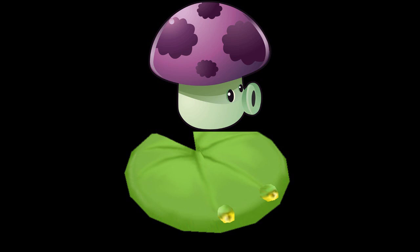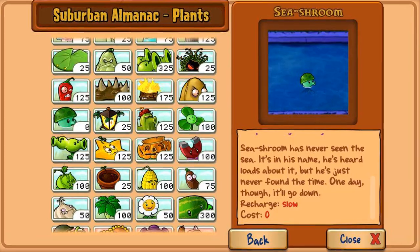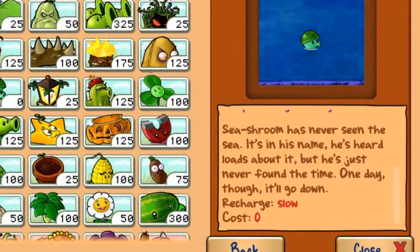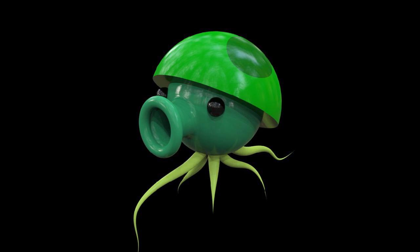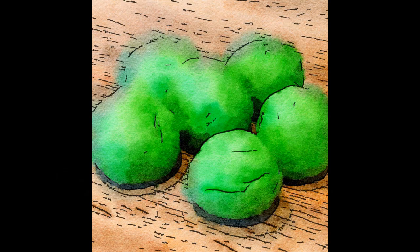I don't really see the appeal behind a water-exclusive Puff Shroom. By the time you get any zombies in the water, you'll have enough sun to use Puff Shrooms with lily pads, and if you don't, then the joke's on you. He recharges at the speed your nan takes a dump. He also severely lacks a Puff Shroom's backward compatibility — yes, he can technically use them in the pool, but at the cost of 75 sun. Honestly, don't bother with this bogey-coloured tripe, just use Puff Shroom.